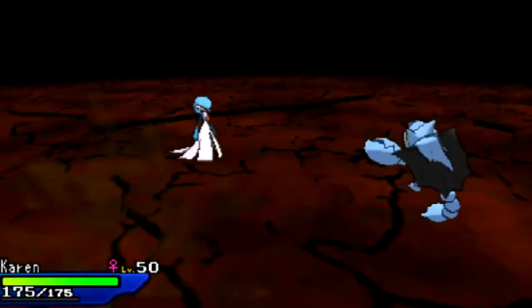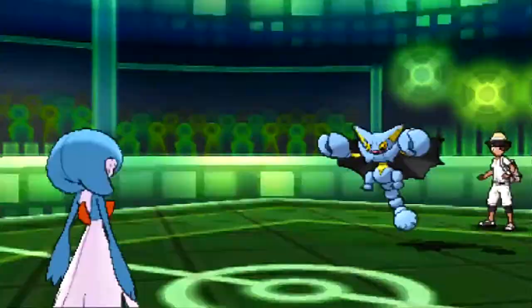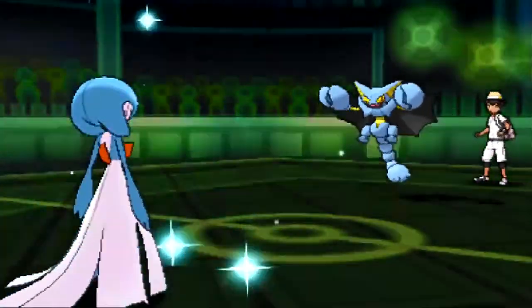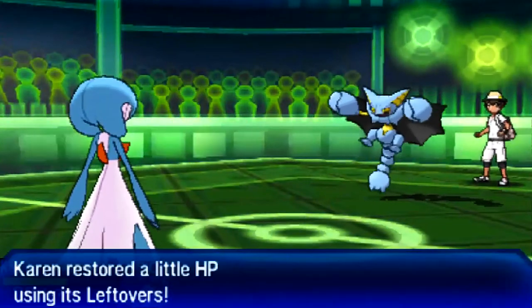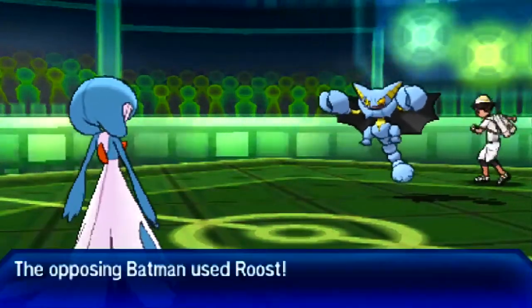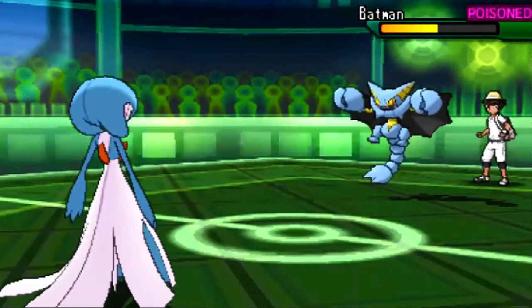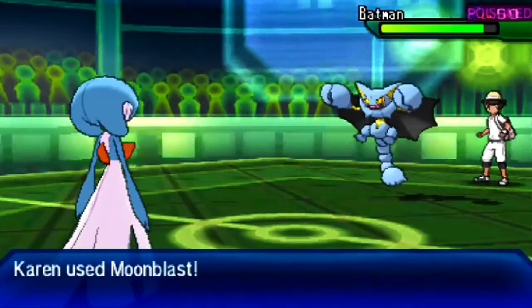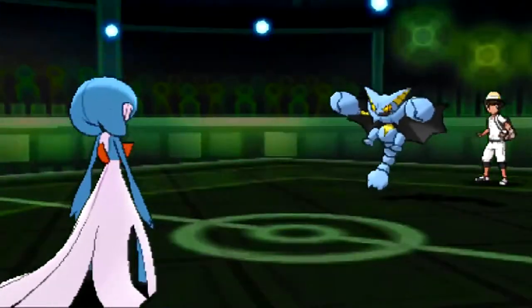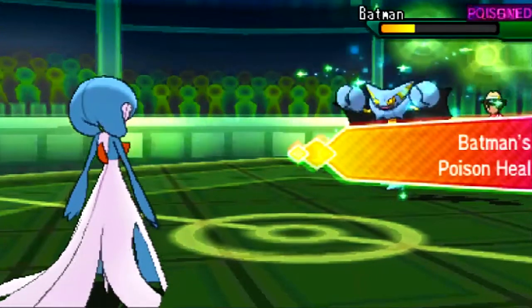In my original draft of the team I had this as a Choice Scarf Gardevoir, but the bulky version made a lot more sense in the long run. I click Moonblast and it does a lot of damage — considering it's just a neutral hit, that's impressive. Even after Poison Heal, if he Roosts next turn, Moonblast is going to be a KO. He decides to Roost, which means after the Roost and Poison Heal, Moonblast is back to the same damage as before.